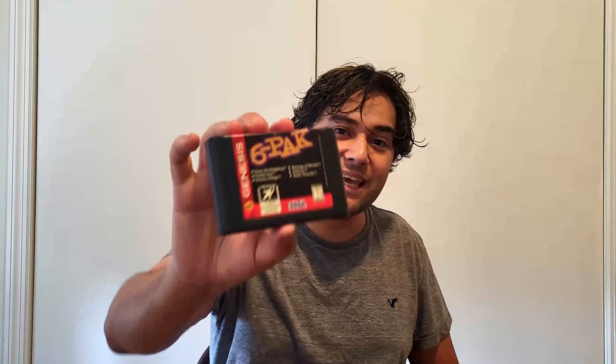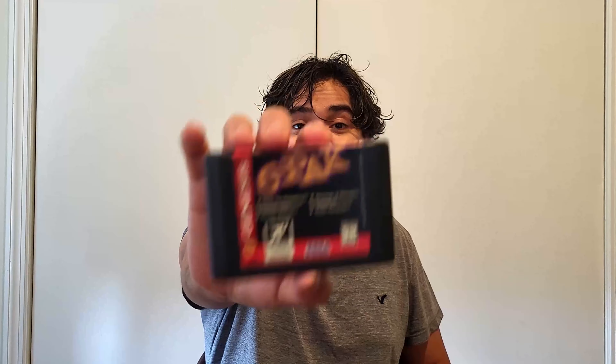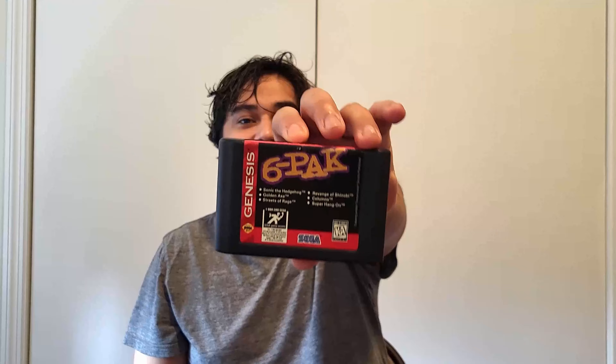This next one is a bit of a compilation called Six Pack. There are six games in it: Sonic the Hedgehog 1, Golden Axe, Streets of Rage, Revenge of Shinobi, Columns, and Super Hang-On. So this single cartridge has six games in it, which is pretty cool — it's like a compilation cartridge, six in one.